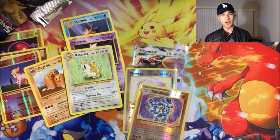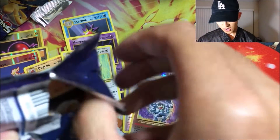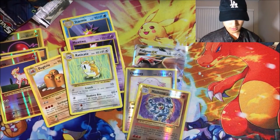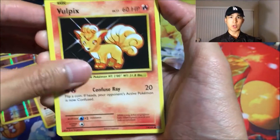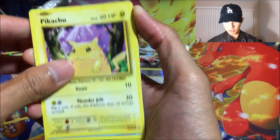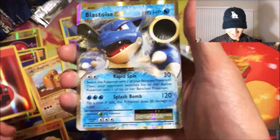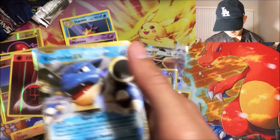Last pack! Can we finish strong yet again? I don't want to jinx it, but can we finish strong once more? Got a Vulpix, Nidoran, Ponyta, Pikachu, Poliwag, Slowbro Sterling, a Reverse Rare Hunter, and the Blastoise EX — yes! Rapid Spin and Splash Bomb. Dude, this is crazy — first part so far where we pulled more than one EX. No Holo Foils though.